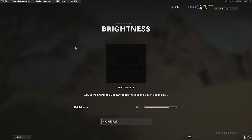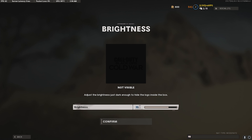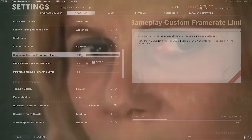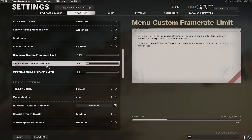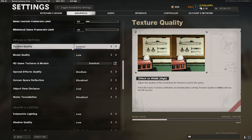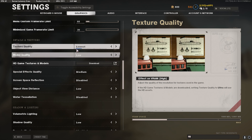I have my brightness on 75 — you guys can put that at 75 or below depending on your monitor. Make sure Frame Rate Limit is set to Custom, then set the Gameplay Custom Frame Rate Limit to your monitor's Hz. So if you have 144Hz, you do minus 3, which is 141, and that's what you put in. Make sure Menu Custom Frame Rate is 60 and Minimize Game is 30. I put everything on low because my PC handles the game better with everything at the lowest, but if you have a better PC you can turn it to medium or high.